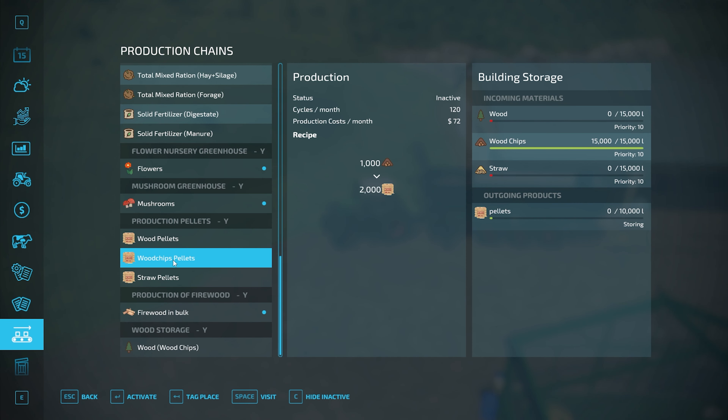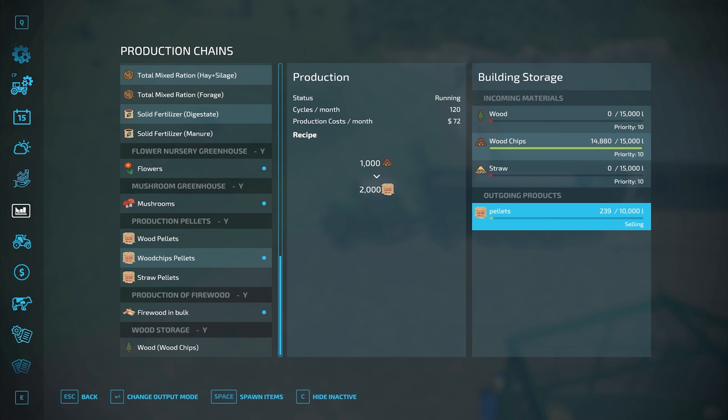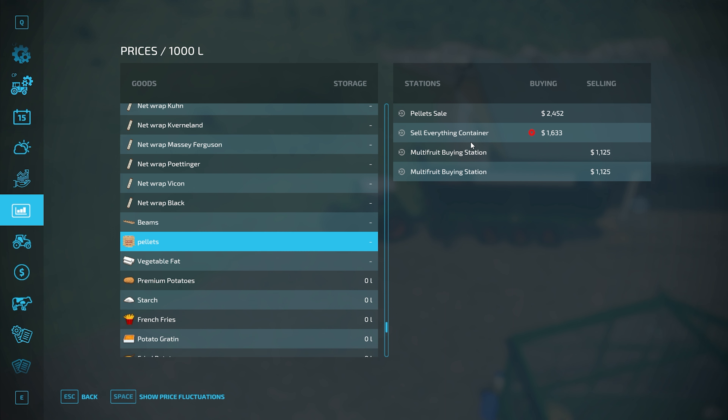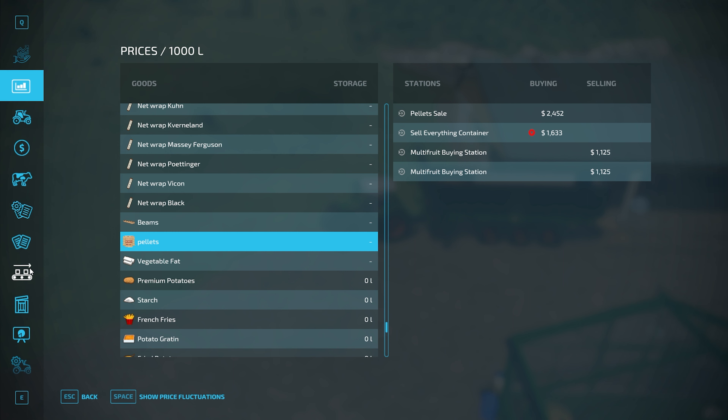Over here at the wood chips pellets, we're going to go ahead and activate that one right there, and then the pellets we're going to set on selling. That is going really fast - it's already going up, up, and up right there. Here's what the wood chips currently sell for. I was selling these wood chips off for $48 per 1,000 liters at the sell everything. Now let's look at those pellets - those pellets at the sell everything are $1,600 per 1,000 liters, and those pellets at the pellet sell spot that I put next to the building is $2,400 per 1,000 liters. Also, the production output is actually pretty good: 1,000 wood chips go in, 2,000 pellets come out. That is pretty good.